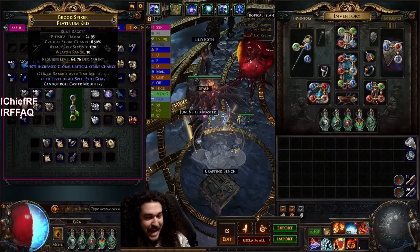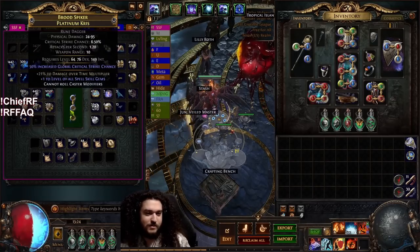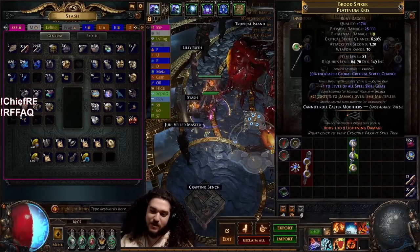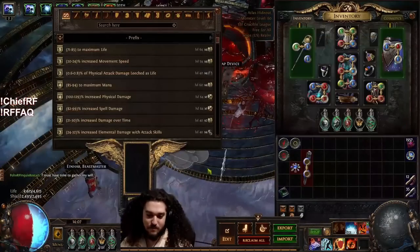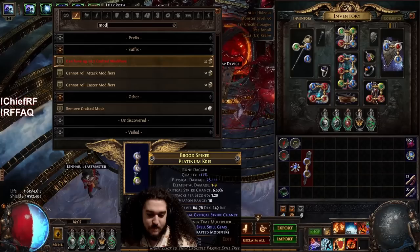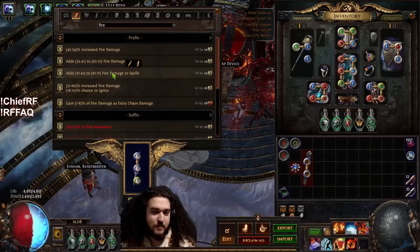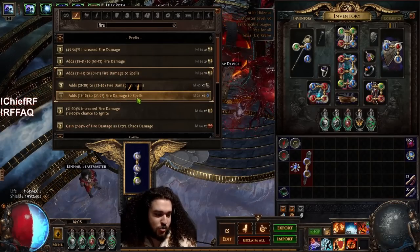One more divine, 10,000 life force — it's time. Here's our dagger: plus one all spell skills, fracture dot multi. Now: can have up to three crafted mods, cannot roll attack modifier, fire damage to spells.